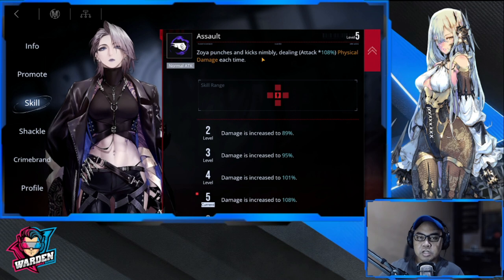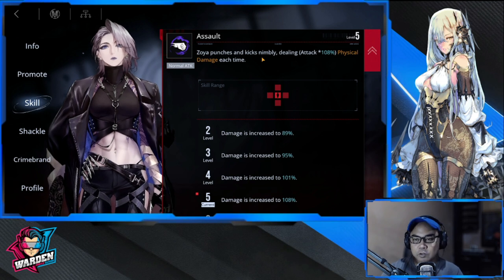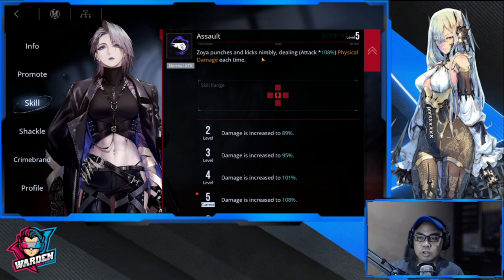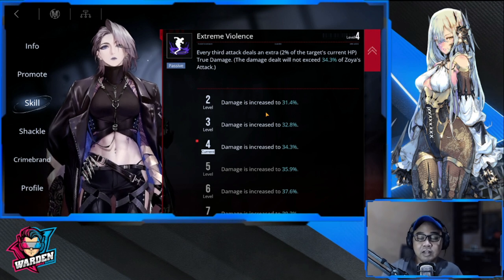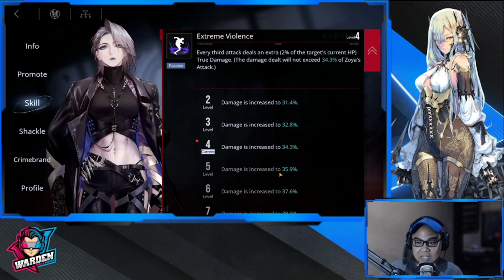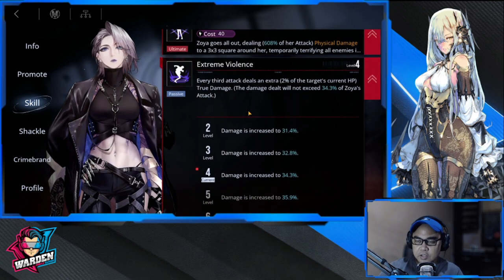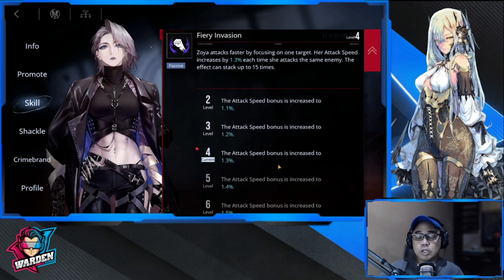Second priority would be her basic attack — she's a bruiser and deals damage with her ultimate, then her basic attack follows up. Third would be Extreme Violence: every third attack deals an extra two percent of the target's current HP as true damage, capped at 34.3 percent of Zoya's attack, scaling up to 45 percent.